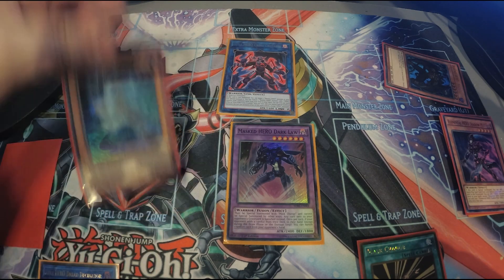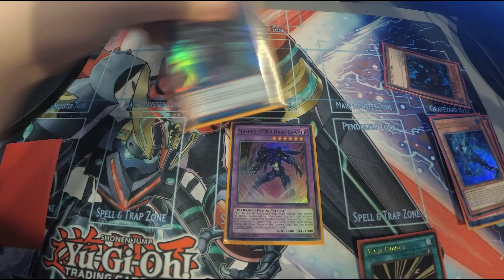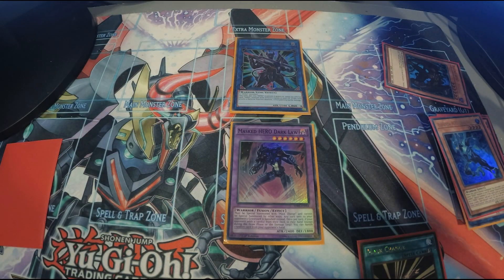Another end board option is to link off those two monsters to make a beefier Dark Law. And that is the one card Dark Law combo that everyone needs to know this format.